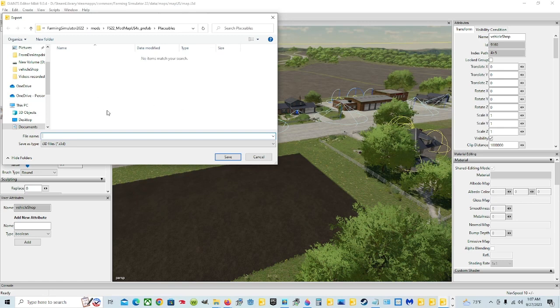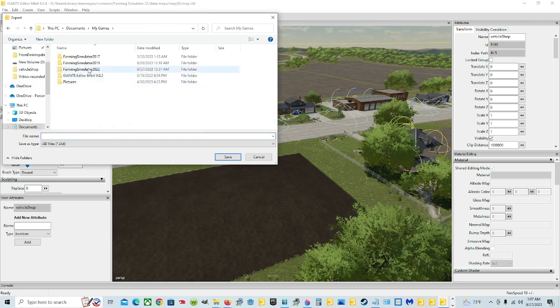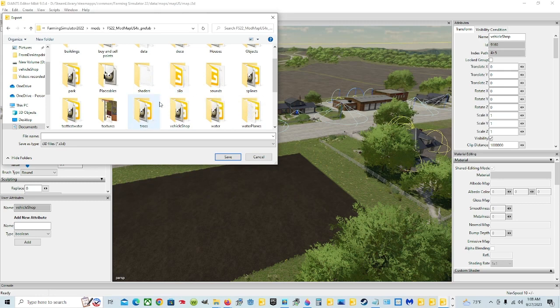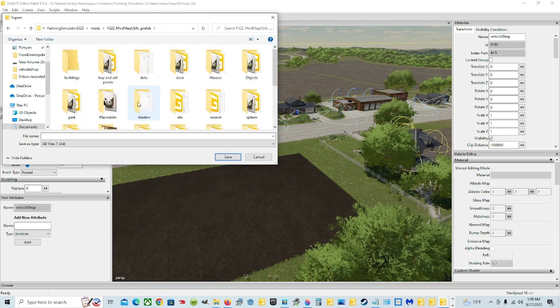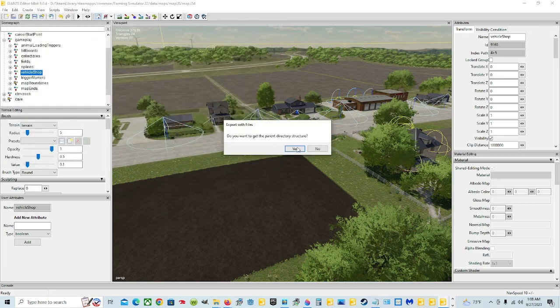If you weren't already there, you would go to Documents, My Games, Farming Sim 22, Mods, pick the map, and pick the folder you want to put it in or make one. I had made a placeables folder — we're going to delete this I3D anyway. So come in here, right click, hit Paste. It pops that name up for you. Hit Save, then Yes and Yes.